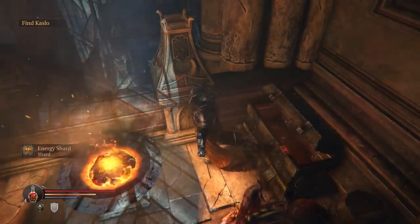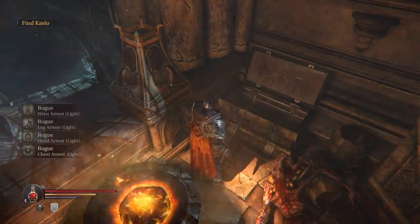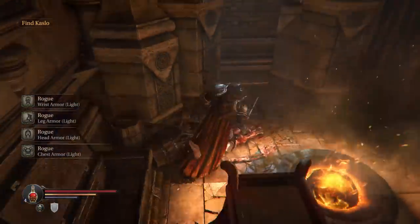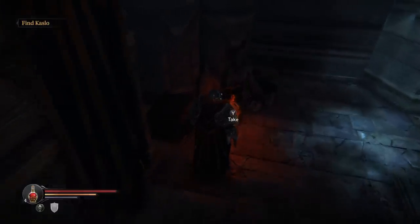I used that chest. Yes! What's inside this chest? Some rogue armor — that's like light armor. Interesting. I'll actually try that armor on.